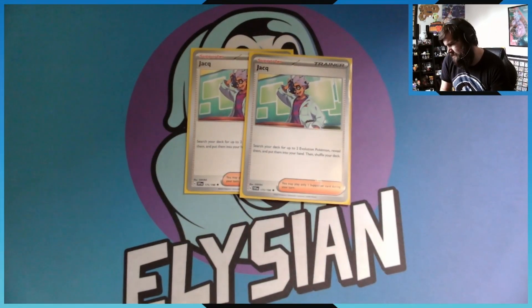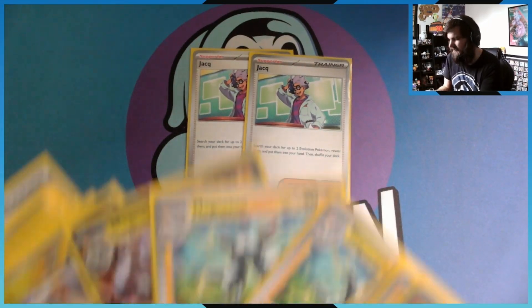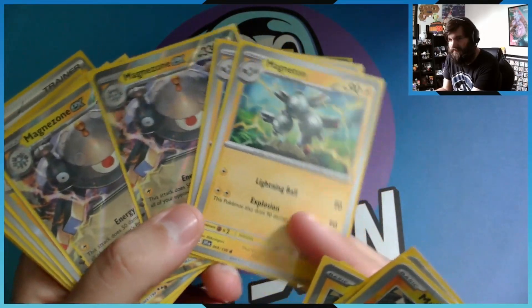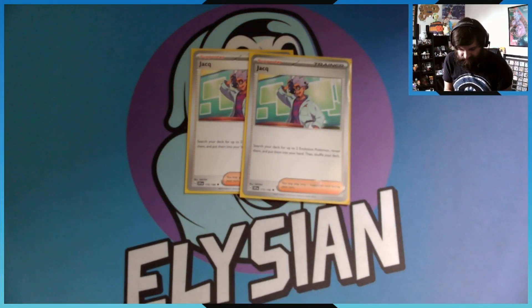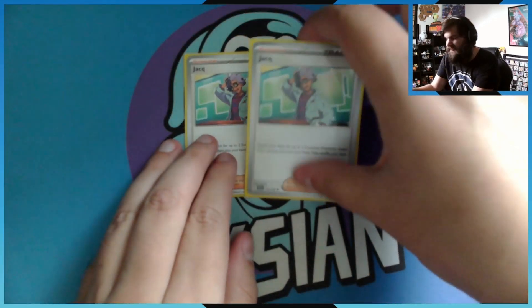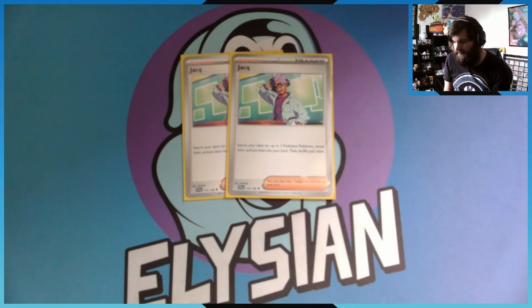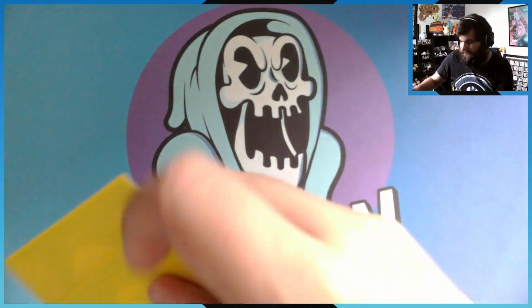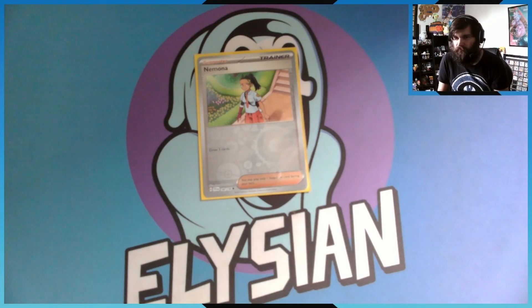Then we have the card I just call 'Jack' because I never know how to pronounce it. You search your deck for up to two evolution Pokemon — basically any Pokemon that's not a basic — and put them into your hand. I could use this to get Magneton and Magnezone, Kilowattrel, or maybe Palmos and Palmots.